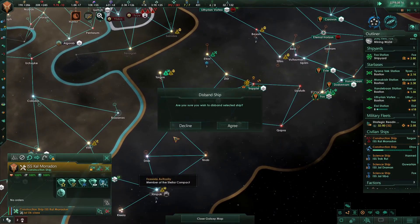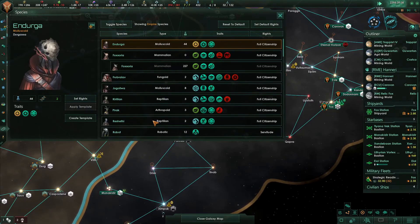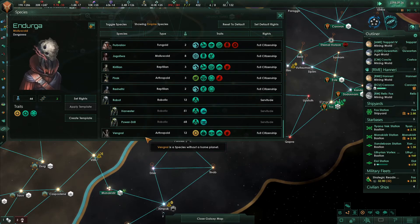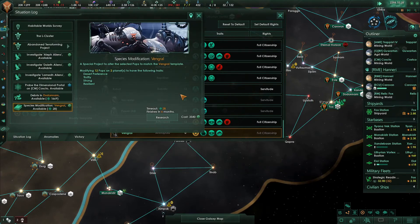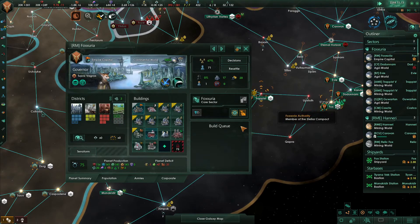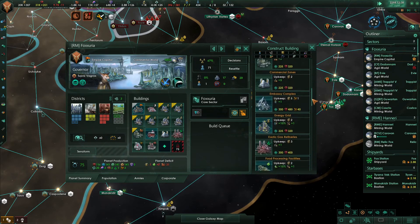This construction completed modification — I don't need any more constructors, so I'm going to get rid of you. Species enhanced. Let's go back to species and look at — same with anybody else we might have a lot of. There are 12 Vingrils and what do they have? Empire Sprawl from Pops — let's definitely adjust that. Create template, apply that template to all the Vingrils. Six months, get that done.